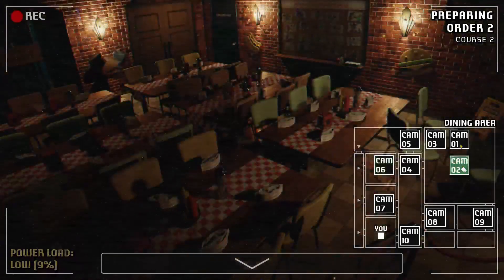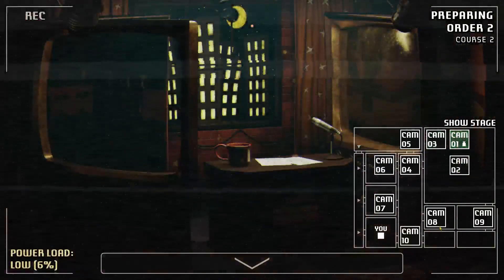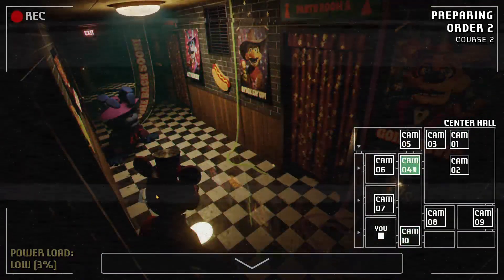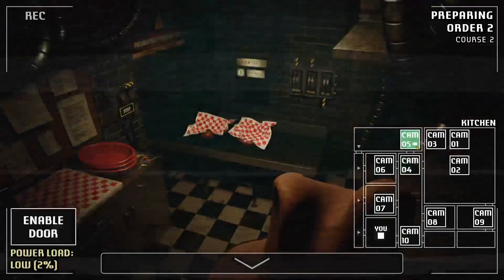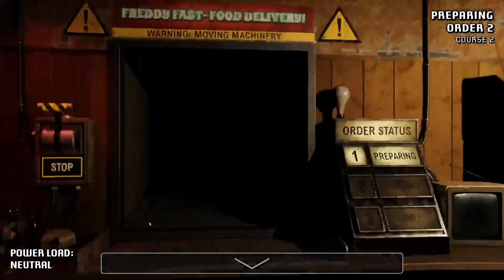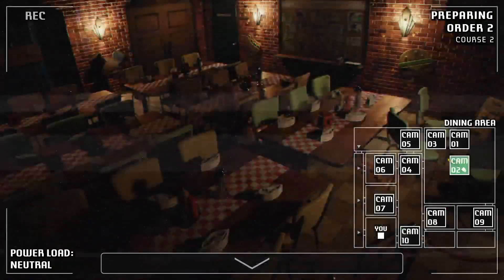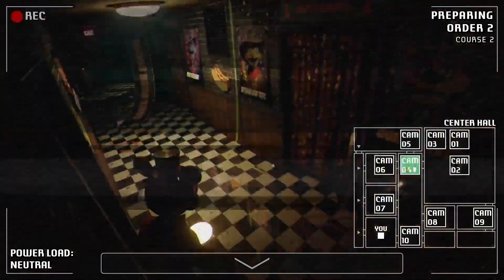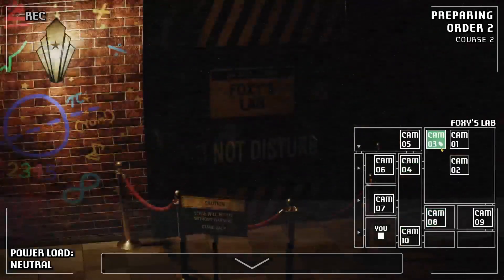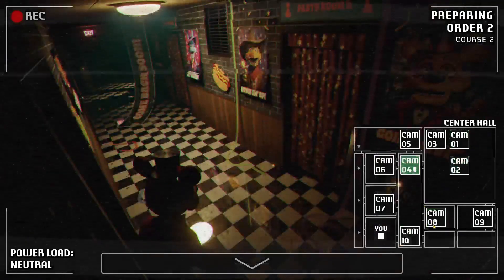That was Freddy — Freddy's a little minx. Freddy and Bonnie are in the hallway, right outside the office. Bonnie's moved — is she coming towards me? Bonnie's in the closet. Chica's in the dining hall. And in the hallway we have Freddy. So: Bonnie in the closet, Chica in the dining room, Freddy in the hallway.